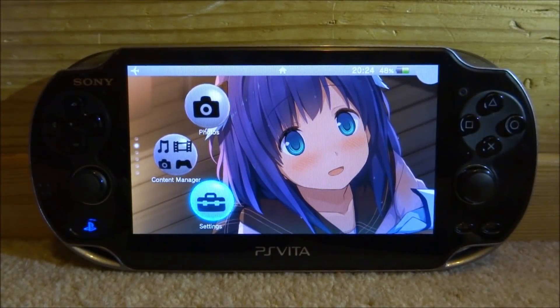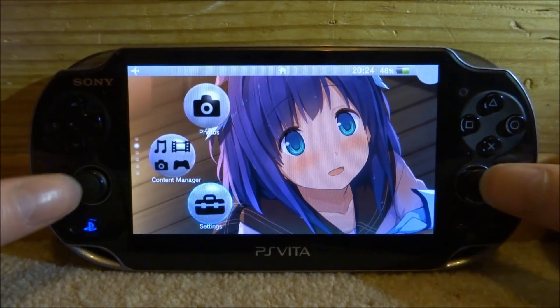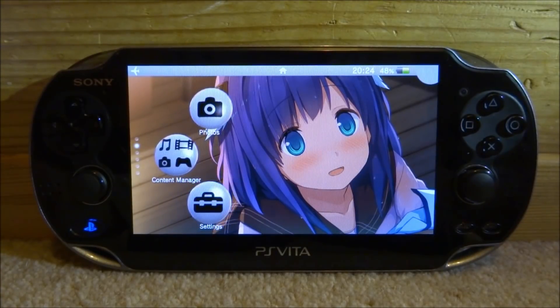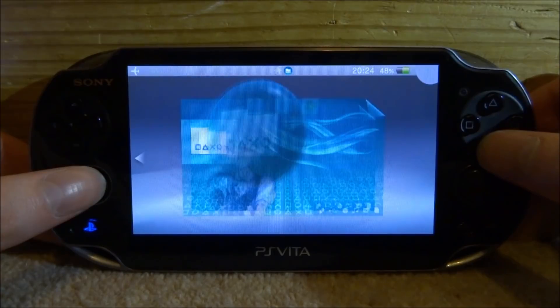Hi guys, TechJames here. In this video I'll be showing you guys how to get both analog sticks working on your PSP games on the Adrenaline emulator. What you guys want to do first is go ahead and open up VitaShell.